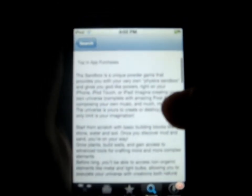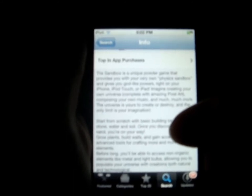The Sandbox is a unique powder game that provides you with your own physics sandbox and gives you godlike powers right on your iPhone, iPod Touch or iPad. Imagine creating your own universe complete with amazing pixel art, composing your own music and much more. The universe is yours to create or destroy and the only limit is your imagination. Start from scratch with basic building blocks like stone, water and soil. Once you discover mud and sand you're on your way. Grow plants, build walls and gain access to advanced tools for crafting more complex elements. Before long you'll be able to access non-organic elements like metal and light bulbs, allowing you to populate your universe with creations both natural and technological.